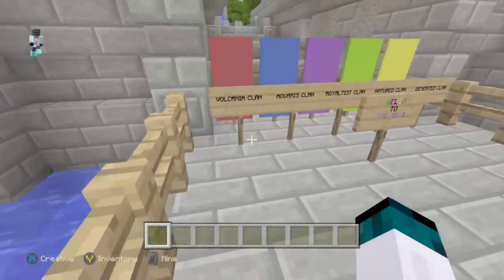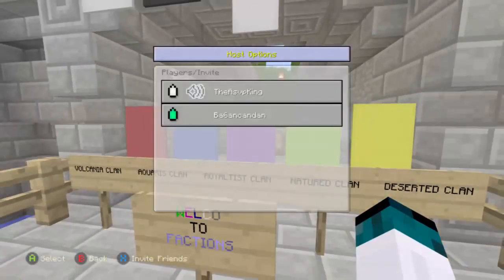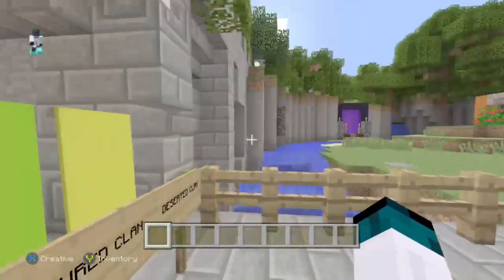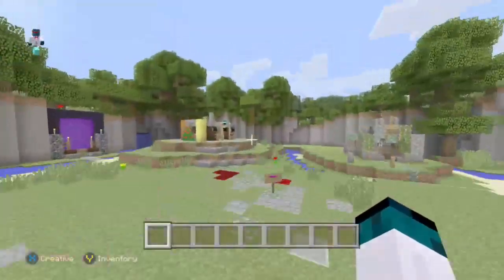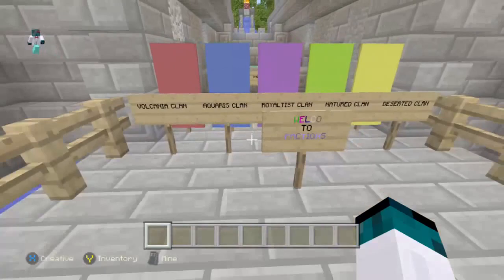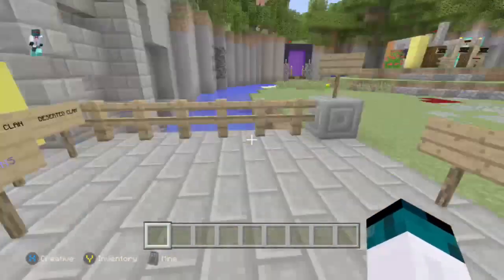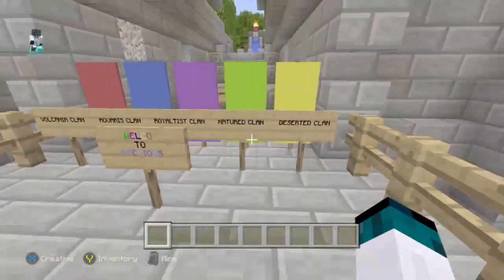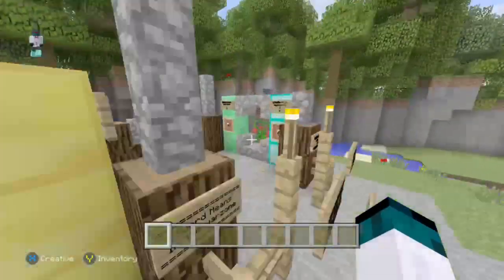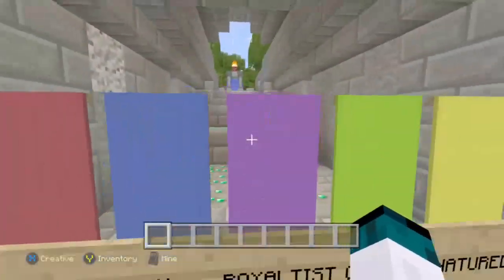I'm the leader of the Vulcania clan, so once you decide to join that, I will be your leader. Steven, or ASPB King — the guy that's in the server right now — is the leader of the Royalists. A friend of mine named Dan is also an admin and leader of the Aquarius. Nobody's leading the Natured clan yet — I feel like nobody's gonna pick it because it's not that great, but it is like a neutral clan, so if you just want to do whatever you want, pick Natured. The Deserted clan is run by Frostbit Pixel — just add pixel to his name — he's a pretty cool guy.